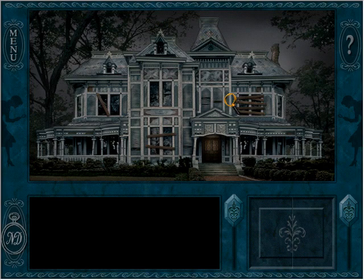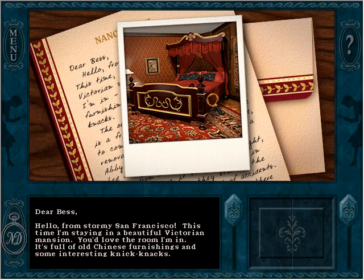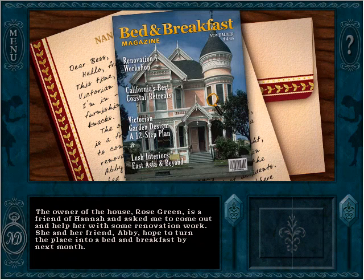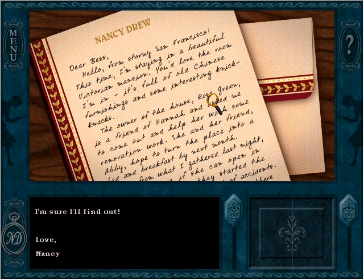I guess this is the Haunted Mansion — it sure is pretty run down. Dear Bess, hello from Stormy San Francisco. This time I'm staying in a beautiful Victorian mansion. You'd love the room I'm in — it's full of old Chinese furnishings and some interesting knickknacks. The owner of the house, Rose Green, is a friend of Hannah, and asked me to come out and help with some renovation work. She and her friend Abby hope to turn the place into a bed and breakfast by next month. But Rose isn't sure if she can open in time — ever since they started the renovations, they've had a lot of accidents. Could it be just bad luck, or is there something more sinister at work? I'm sure I'll find out. Love, Nancy.